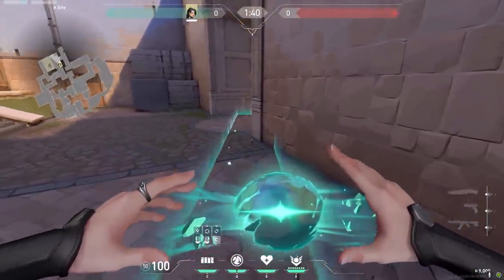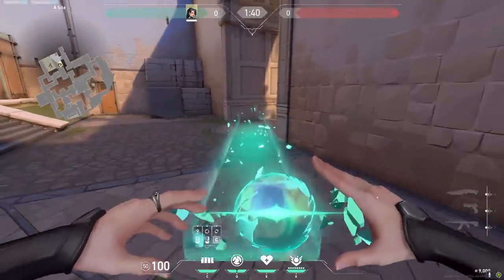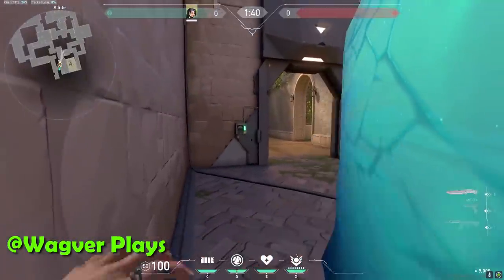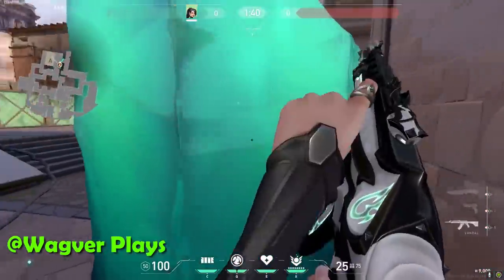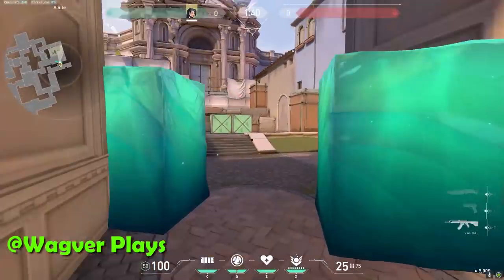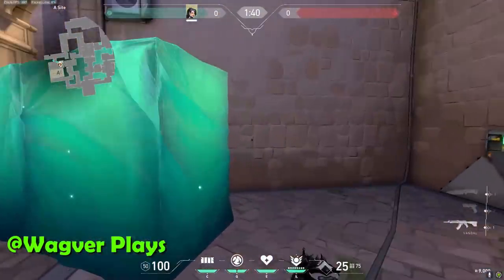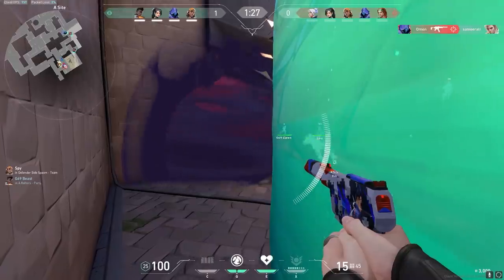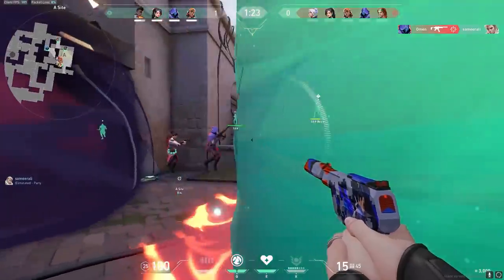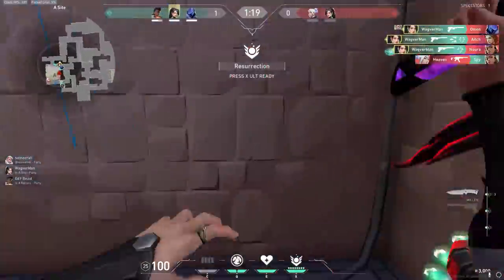We are now 6 minutes into this video and maybe some people are getting tired of my voice, so this next clip is voiced by a subscriber named Waghfar. Just place a Sage wall and hide behind it. Wait for the enemies to break the wall and push — they will say clear, they will probably not check behind the gap. So when you leave a gap the enemies might not check it and you can get some kills like you see in this clip. Waghfar also has a YouTube channel so feel free to check him out after this video.